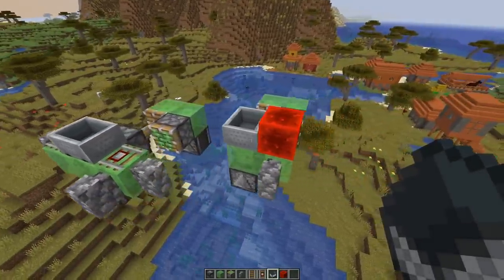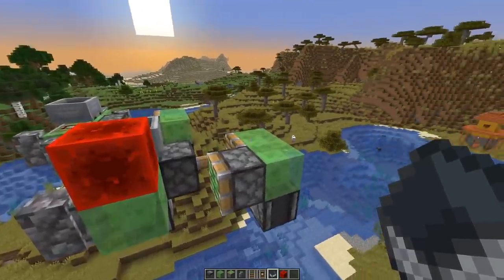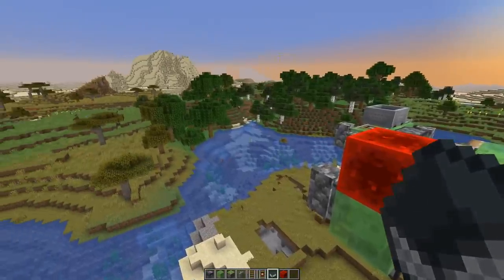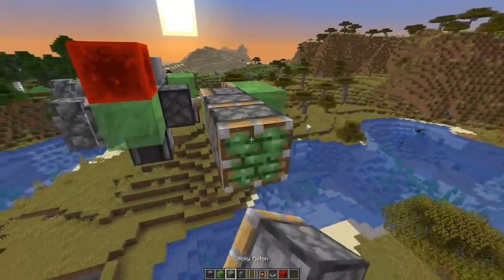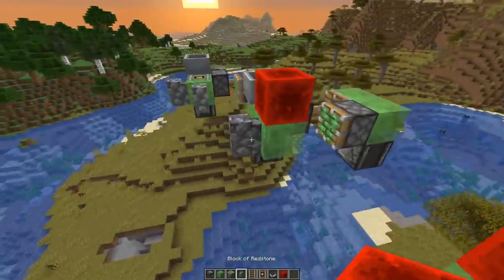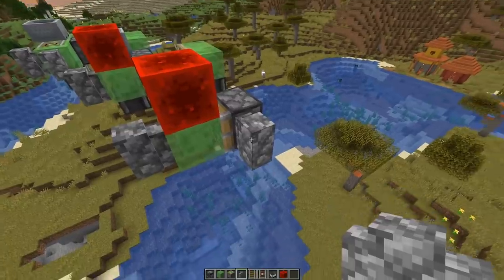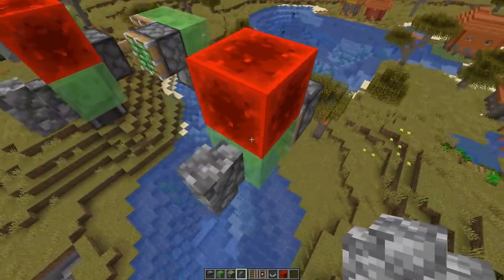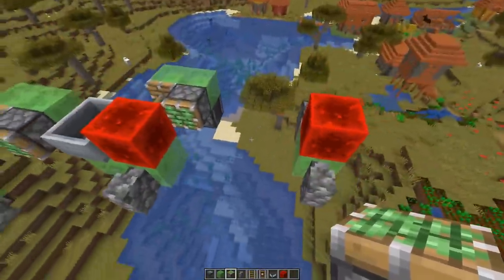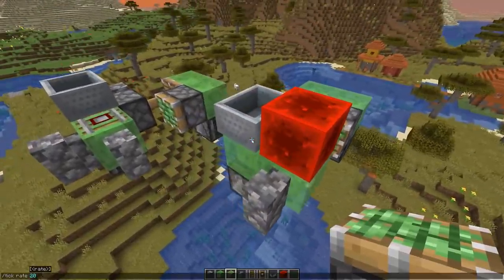Well, it kind of creates a block update detector — something like this here. If you retract this, the sticky piston would extend this part here. It works with a block update detector: since the sticky piston doesn't receive any other input, it retracts again. And because it retracts, this piston here gets powered again and the direction is reversed.